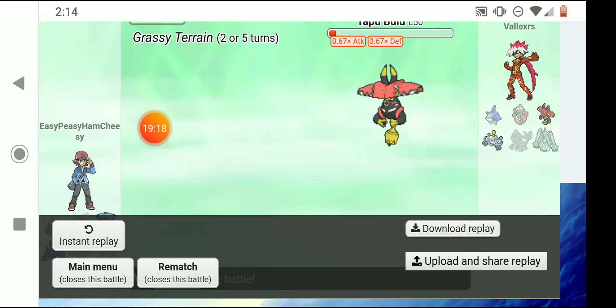I send out Aegislash, she sends out Blastoise. He Mega Evolves, so I use King's Shield — if he hits me with a physical attack, his attack drops two stages. I use King's Shield, he uses Water Pulse. King's Shield only activates on physical attacks. I use Iron Head, switch into Blade Forme — Water resists Steel. He uses Water Pulse and somehow one-shots me.